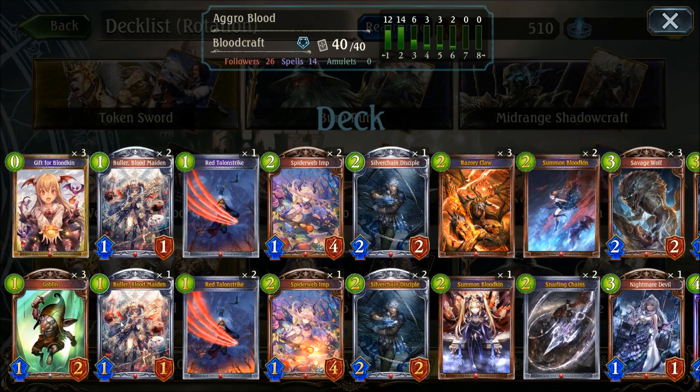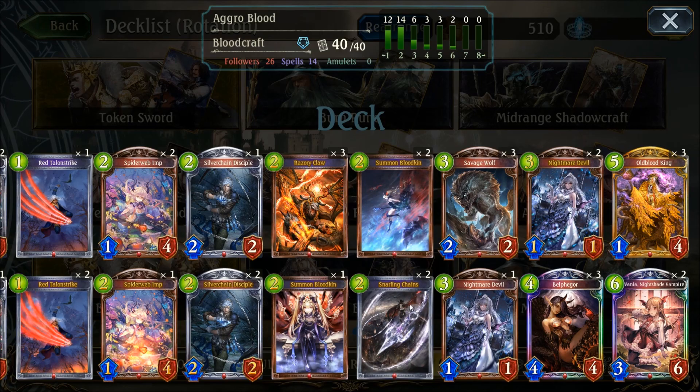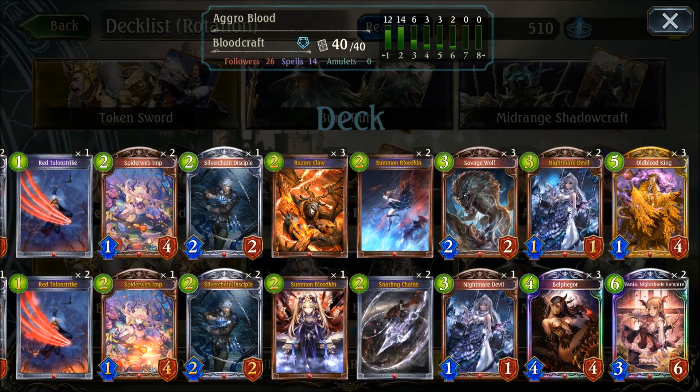The deck runs some aggro cards: Goblin, Buller, Bloodmaiden, Wrecked Talonstrike which works well with those followers, the Imps, the Bats, Racerly Claws, Snarling Chains, Nightmare Devil, Savage Wolf, Old Blood King. Then you've got the Vengeance package with Belphergore, which is just a big threat. Sections of Vengeance draws your cards, which helps activate Vengeance. Silver Chain Disciple also works out quite well, adding extra damage while controlling the board.